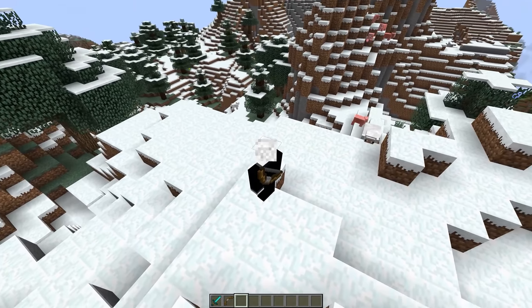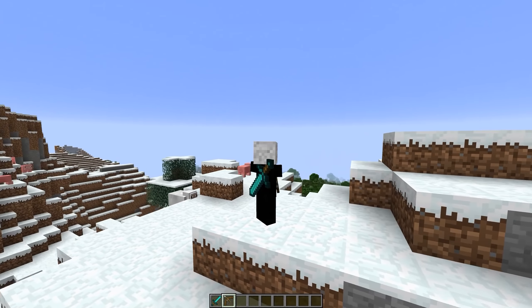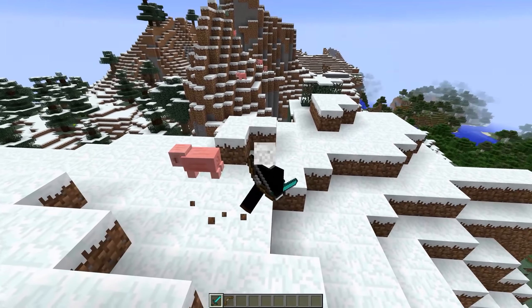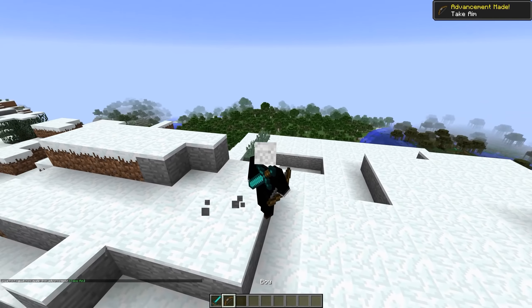At number 8 is another fairly simple mod, and this is the Backtools mod, and the effect of it is just really cool because it'll make it so whenever you switch between two different items, so between say a sword and a bow, the previous item will move to your back, and the switch will continue to happen as you switch between your weapons. It's just a really cool effect that's in some other games, and I think it fits very well in Minecraft.